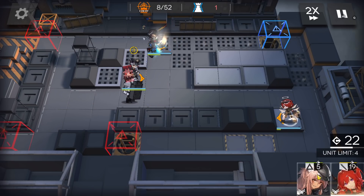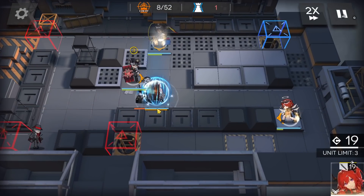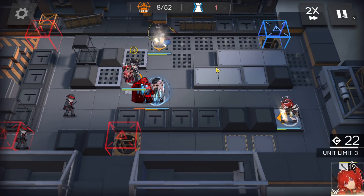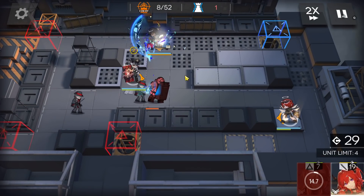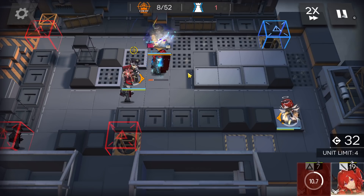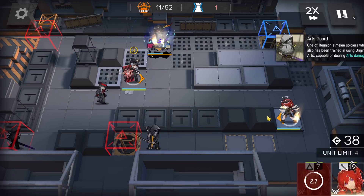This is the first defender, and in this way X's buff will go on Thorns. I tried with a vanguard but the buff always goes on Myrtle — when you have Myrtle and X on the same team, the buff will always go on Myrtle. That's a law of Arknights.